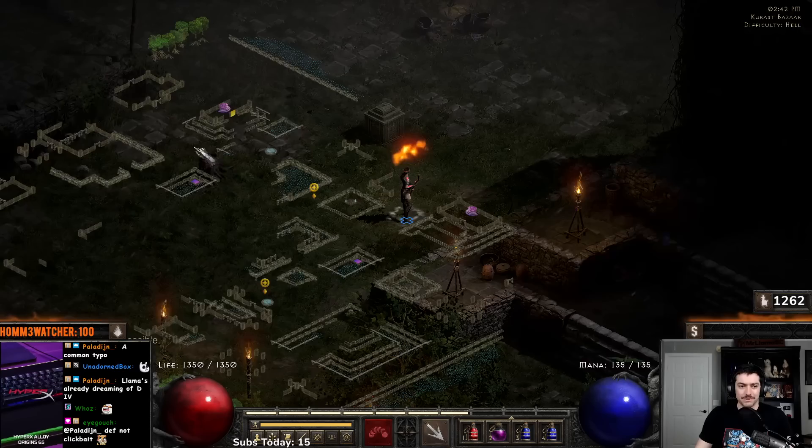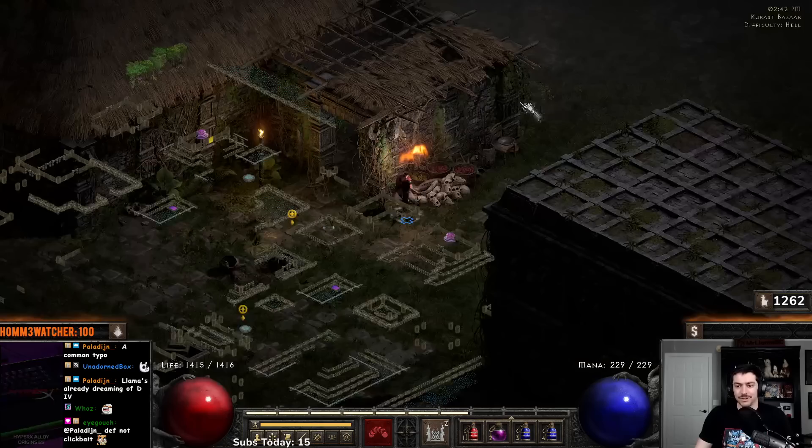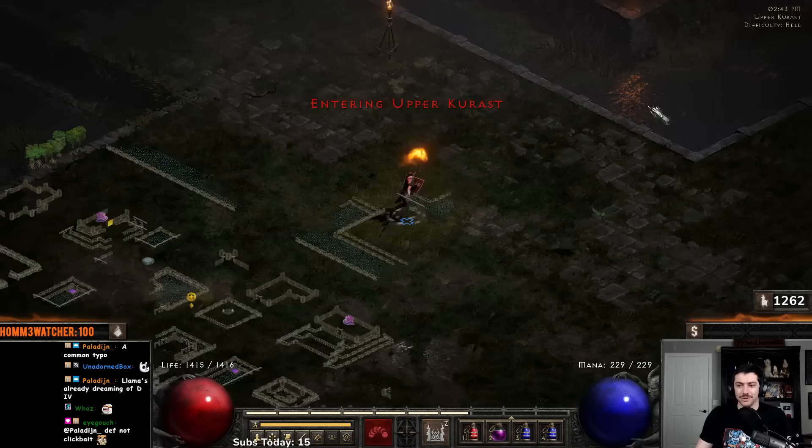Swap back to teleport staff. Grab the Ort rune — Ort runes are always good for recharging. We could also socket that Ort rune into our helmet if we wanted to use our socket quest. I'm level 67, nearing on 68 here.